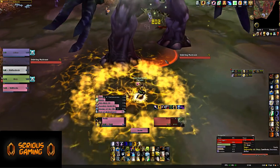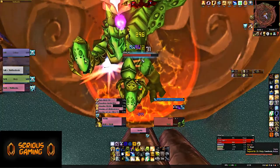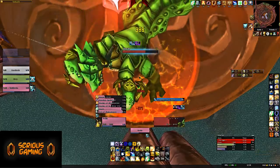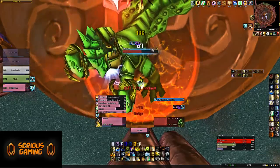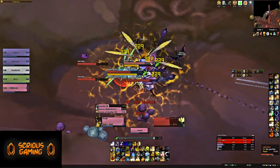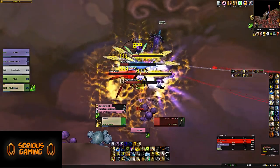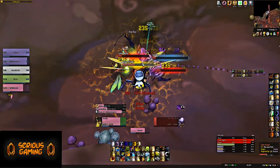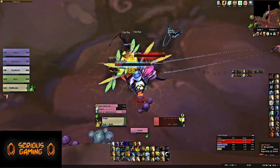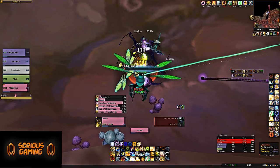Then there's another Draenei area where the trash is something of a joke in terms of HP and damage, but it is annoying due to constant mana drains. The only difficulty you might encounter here is actually the second boss, which can be a nuisance with its high damage, but it's fairly manageable. Then the final area — outside of a couple of annoying mobs like the Fen Rays that do constant fears — you don't really have much of a challenge. There's a good skip available, and the only real difficulty might be the third boss with his traps and high damage on Aimed Shot.